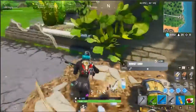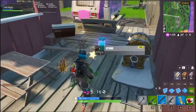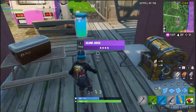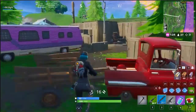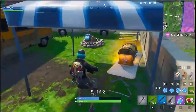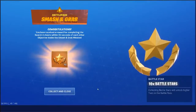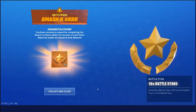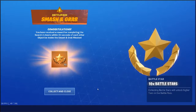Now I've got to find 2 more. Camper burn. Black Park will be the last one — also take this — and I've already made sure there were 2 here. There we go. 10 Battle Stars for searching 2 chests within 30 seconds of each other, 3 different times.